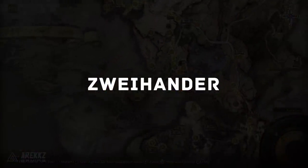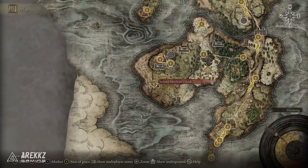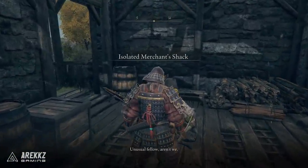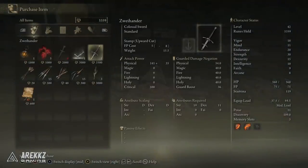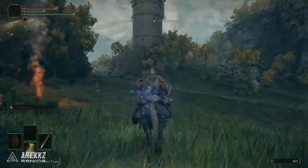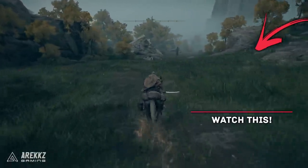Finally, the last weapon doesn't require any fighting — just purchasing. Head to the Isolated Merchant's Shack on the map, and the merchant there sells the Zweihander, a colossal sword. I haven't bought it myself as I'm saving my runes, but if you want a big two-handed colossal sword, that's the one for you. That wraps up this rundown of weapons you can grab early on in Limgrave without venturing into dangerous zones. If you want to know where to find some great Ashes of War, click the video on screen and stay tuned for more.